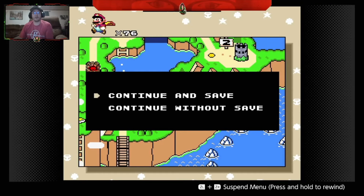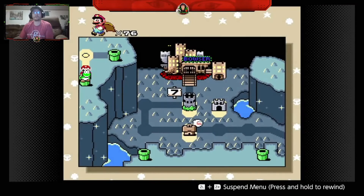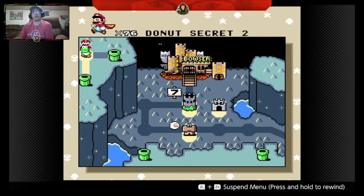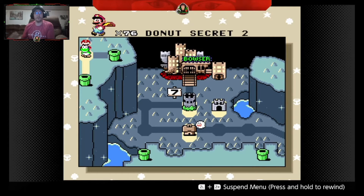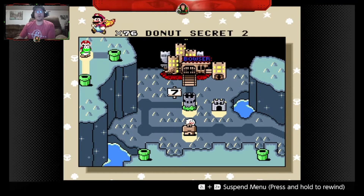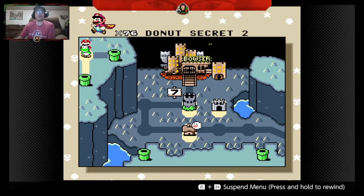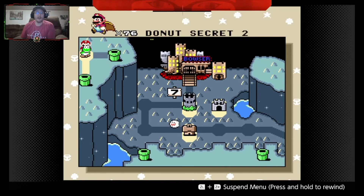We're definitely going to continue and save. Now let's take a look at what's inside. This level here is Donut Secret 2, and much to my surprise as a young boy when I first entered this — Boom Bowser's castle right there in front of you. You can see where the end game is actually hiding, which is really really cool. So there you go everyone, I hope you enjoyed this episode. If you did, give us a like and a subscribe and come back and visit us again later. Bye everyone!